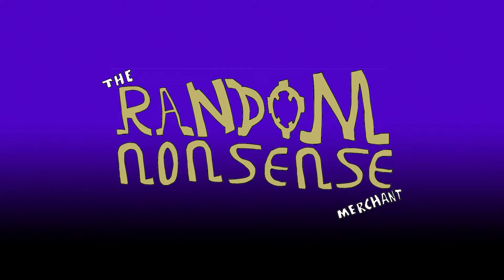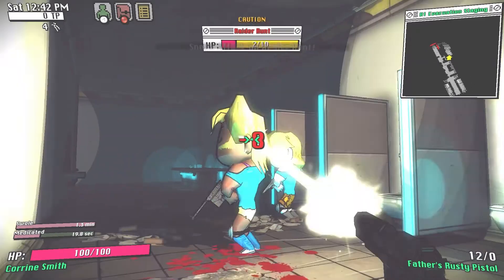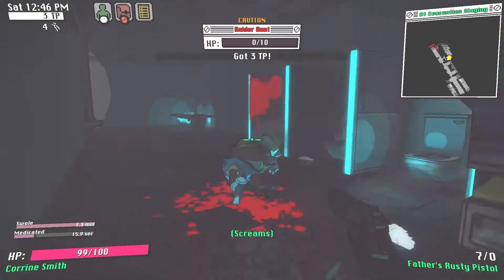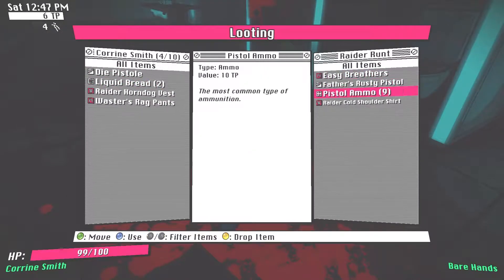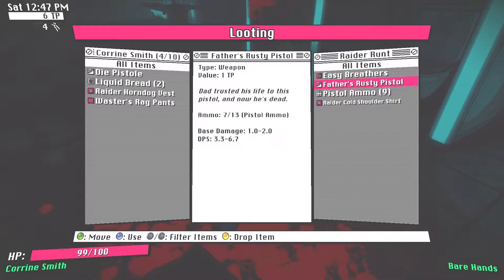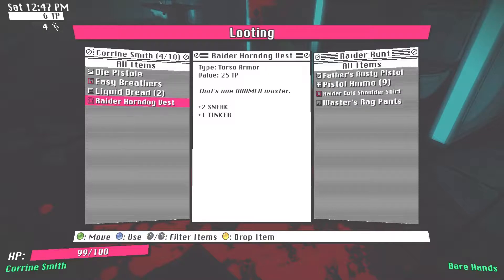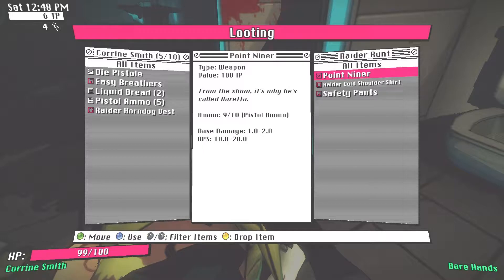Hello, I'm the Random Nonsense Merchant and this is my beginner's guide for Wasted. This game is notorious for randomly killing you in various ways and holding back many of the late game features until you've completed at least the first cooler. If you're watching this, I'm assuming you haven't got past cooler CA1 and you want to see the rest of the game. In this guide I'll give you some basic survival tips, tell you what items are worth picking up, explain how to beat some of the more difficult encounters — yes, that includes the SOB Purifier.